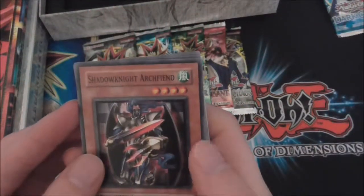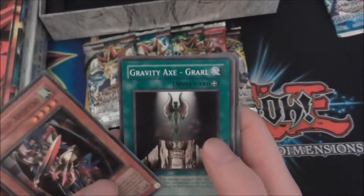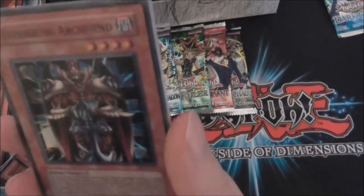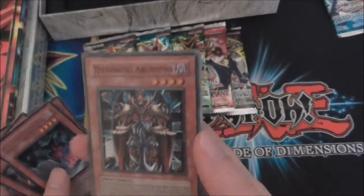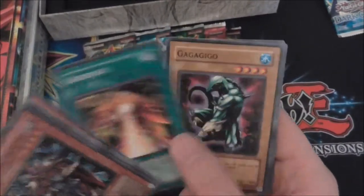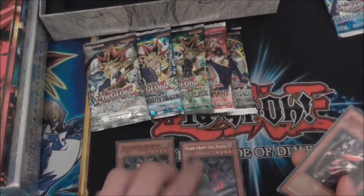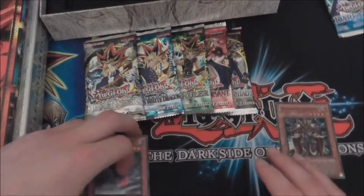So we have Shadow Knight — this one is normal, this one's American. Gravity Axe Growl, Guardian of Chaos, Fear from the Dark... oh, is that a Super? Yes it is — Terror King Archfiend, that's the Super. Checkmate, Gaga Gigu, Goblin the Greed, and Outstanding Dog Maroon. So we did get a Super Rare — I'll put the holofoils to the side.